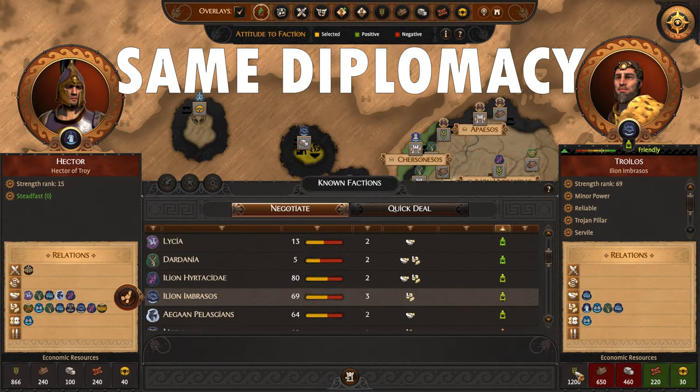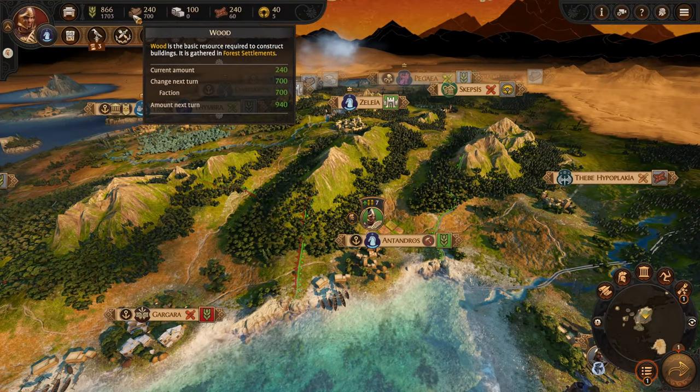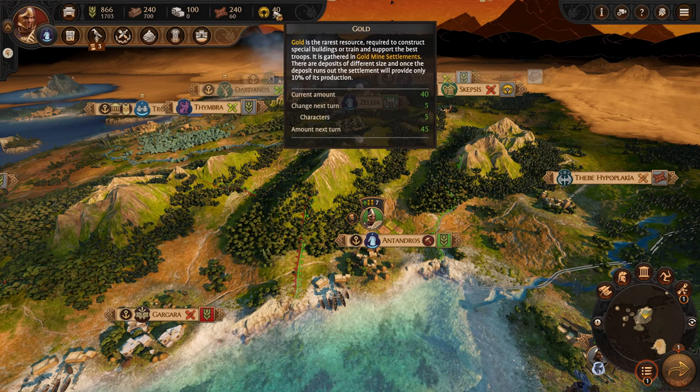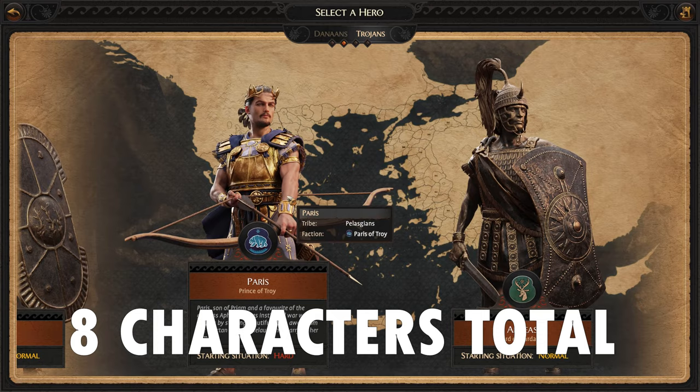Diplomacy is what you are used to, but with more focus on trade relationships and alliance building. Resources are much more complex, with five different types all having special uses. There are two main factions and two sets of four characters to choose from.